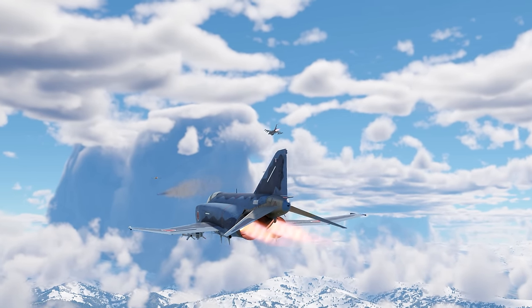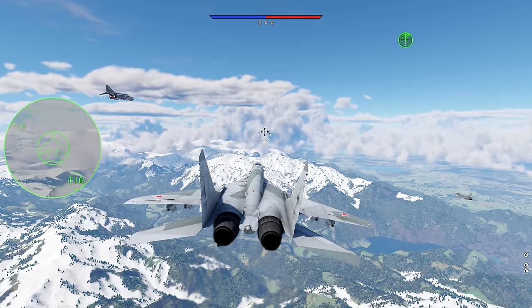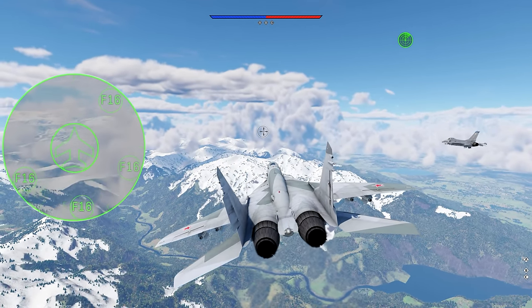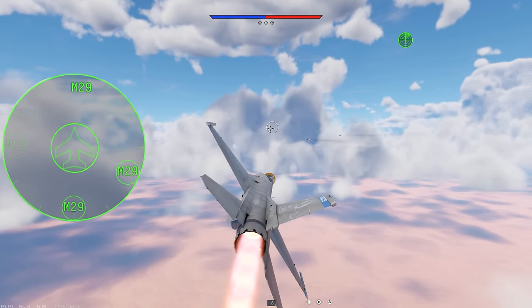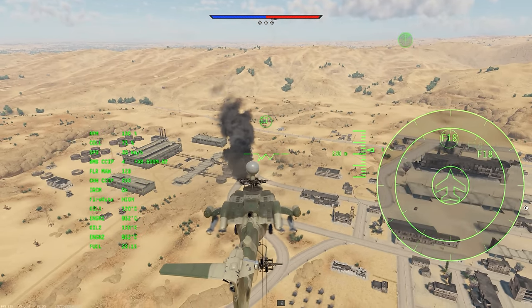They can tell you a model using their databases, providing the pilot with maximum intel. Just remember that one radar model may be used on different aircraft, so an RWR can give you the wrong name. For instance, the F-16A, F-16C, and the F-4EJ Kai will all show up as F-16. The Yak-141 will be shown as the MiG-29, while the AV-8B will even show up as an F-18, a plane not currently present in the game.